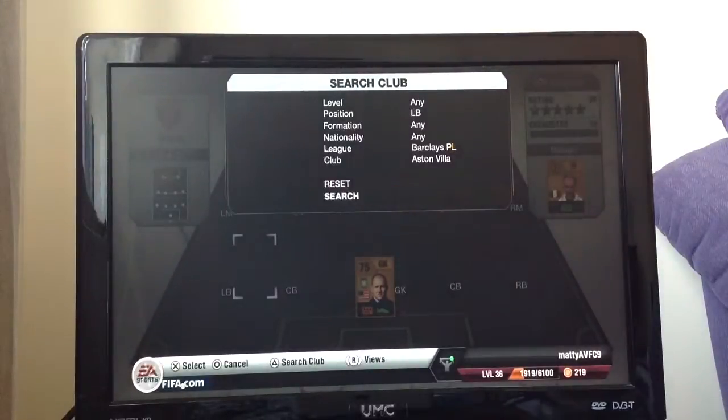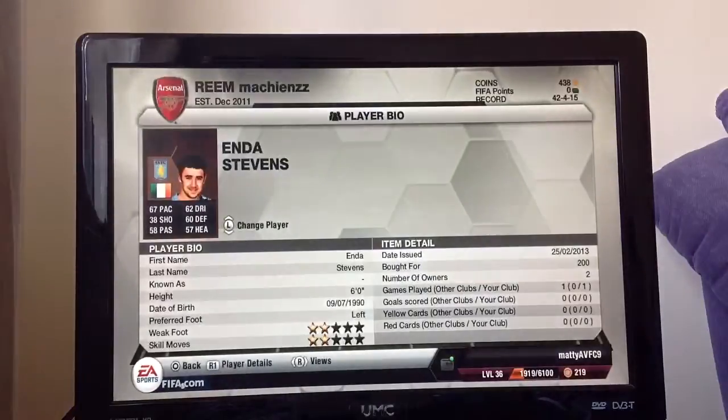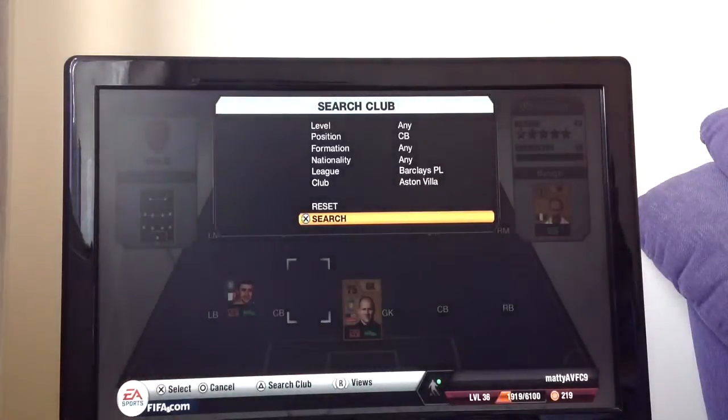Left back is the first bronze, it's Edna Stephens. I could have gone for Joseph Bennett, but I find him a bit of a rip off at about 5k. Edna Stephens actually has got better pace than him, and I think he's just a really good overall player to have in the team. So that's my left back Stephens.